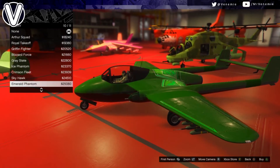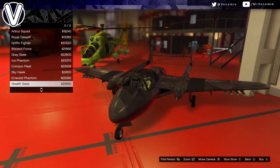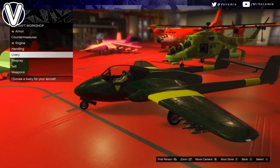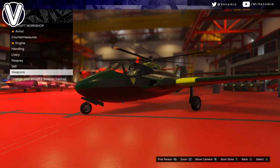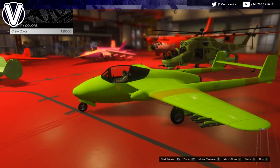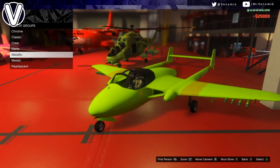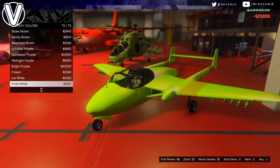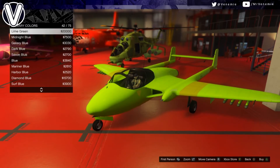The customization on this plane — the liveries — they look awesome. I was looking at the stealth one for a while; that thing looks awesome, it kind of looks a little bit like a stealth bomber. For weapons, on defense you've got your flares, and on offense you've got homing missiles and machine guns. Truthfully I would stay away from the machine guns — stick to your rockets and your flares.